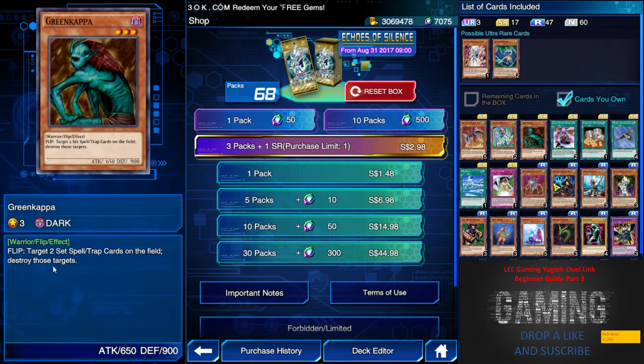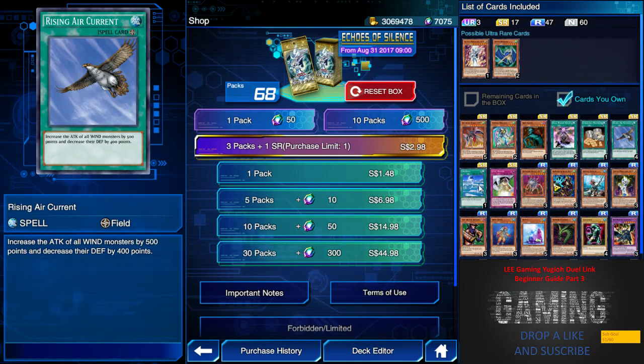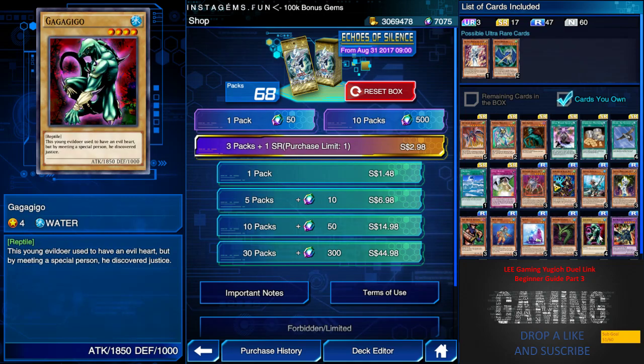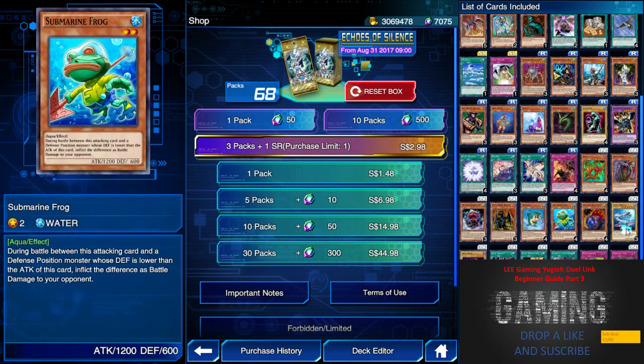Green Copper is pretty useless because you have to target two cards, which includes your own set spells and traps. Spell Power Grasp is useless, Emergency Provisions is useless, Freezing Air Current is useless, and the Spin spell is useless. Maybe Reverse Trap is used by a few players here and there but it's more of a troll card. I would really advise you to skip this box completely — nothing fancy here, unless you're trying to use a raptor build from another box.